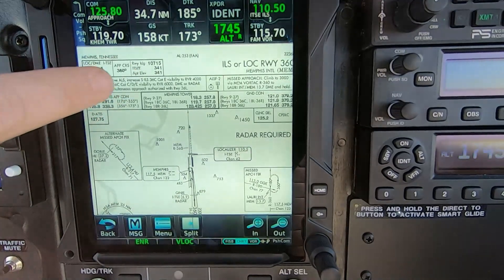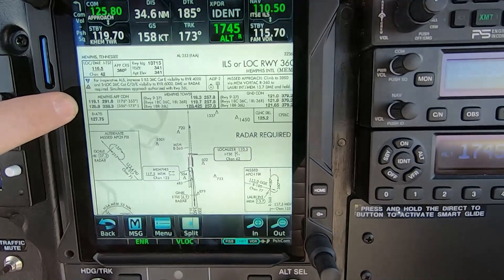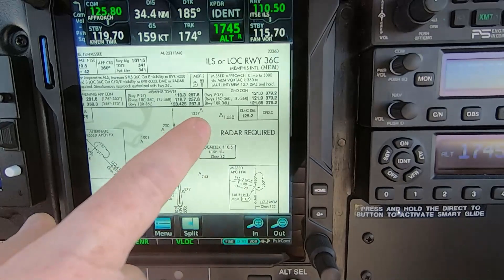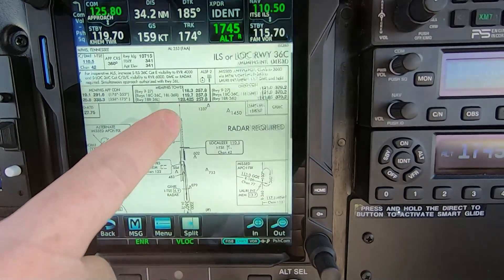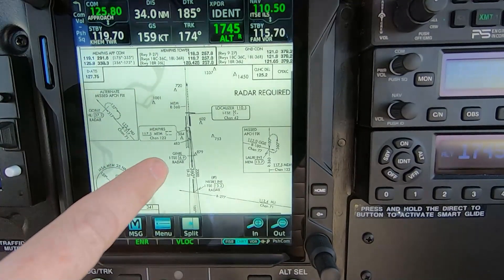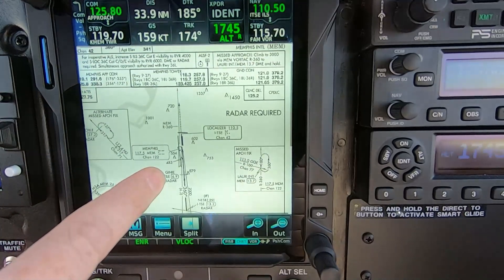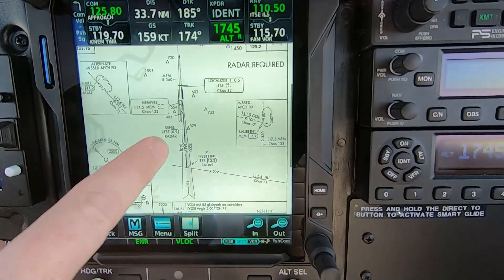We've briefed the approach. We've got the frequency, we've got the approach course, we've got lots of landing room. We're on 125.8 approach. We've got 1197 dialed in. I've got ground control 121.9 over on Com 2. 110.5 up there.